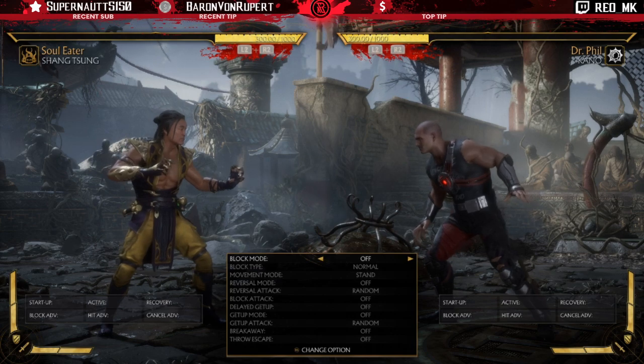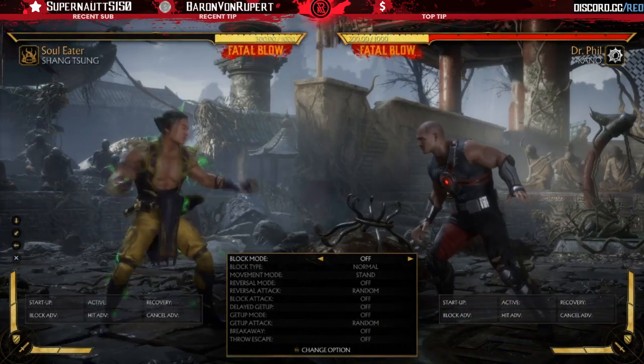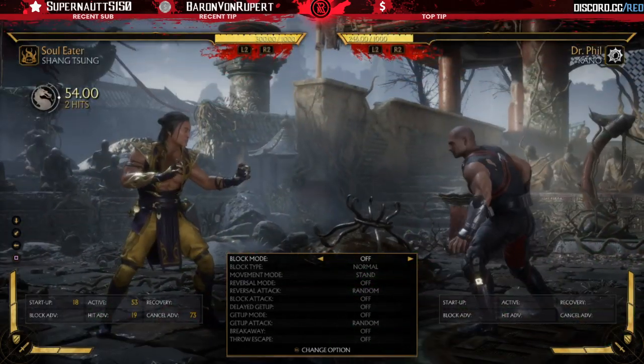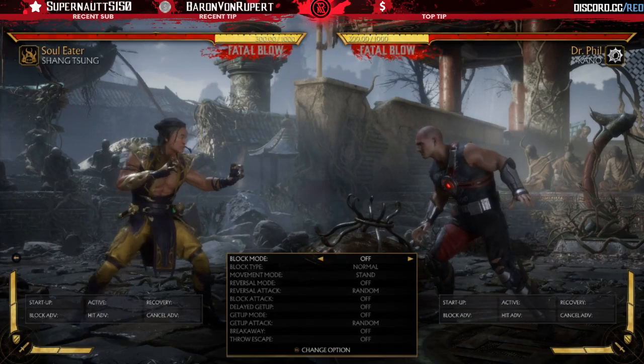Everything you used to have like corpse drop and moves like that are gone, but you get access to Reptile's slide, Smoke's parry and projectile shake, Reign's roundhouse, and Ermac's lift. You get these four moves in combination with Shang's standard moveset and his straight ground skull.